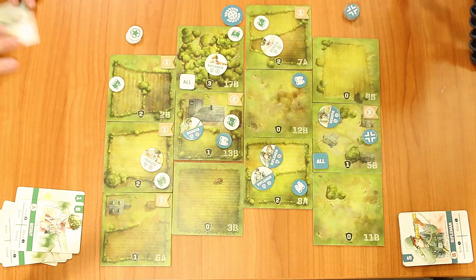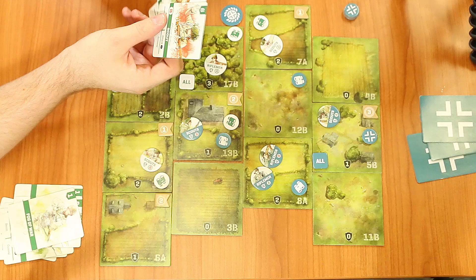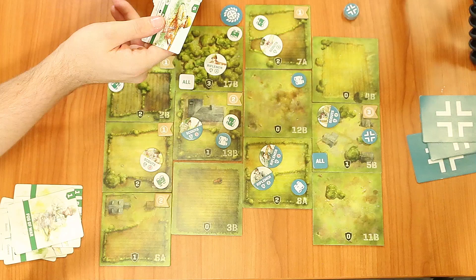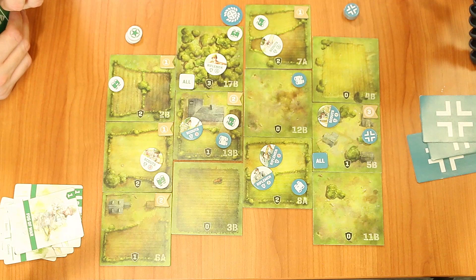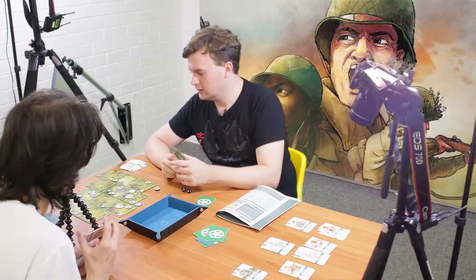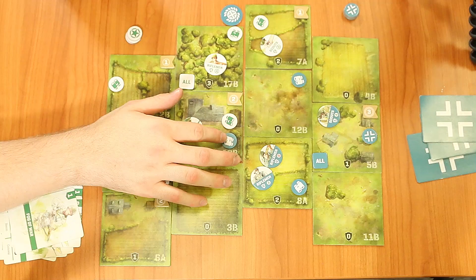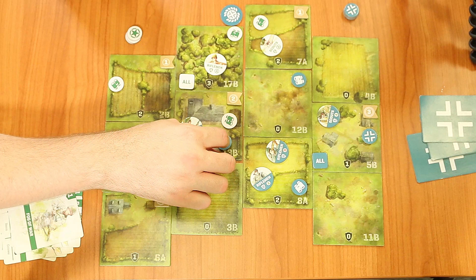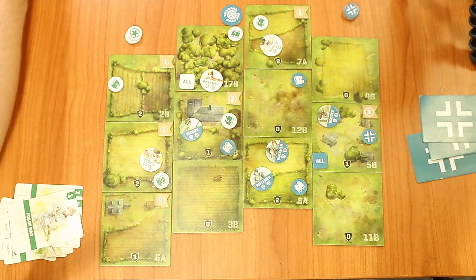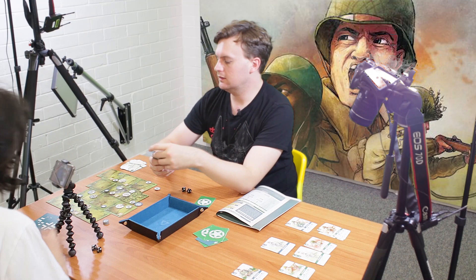To control a point, you need a rifleman in the zone, then use the control ability on a previously scouted tile, which flips the token to the captured side. However, you can't control an area if an enemy troop is in the same tile — they prevent it. Andy is likely going to get a rifle B card and try to capture objectives. My fatal error may have been trying to attack twice instead of moving into a position to contest the point.